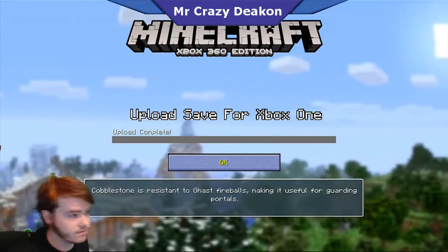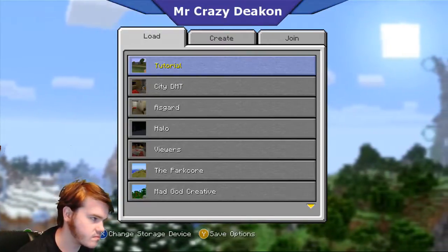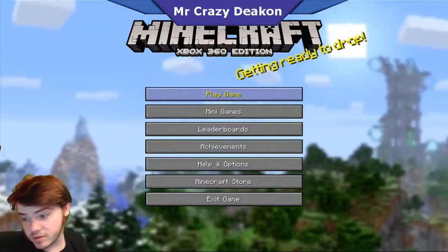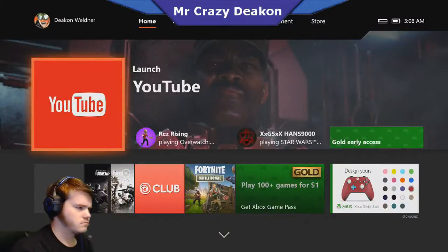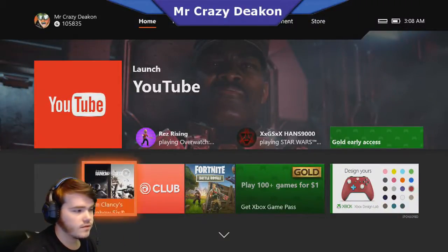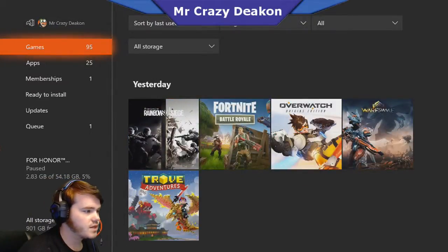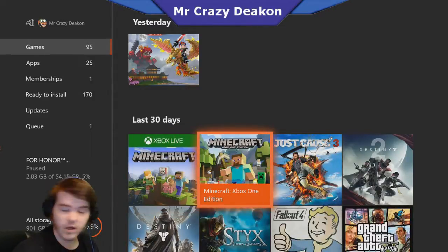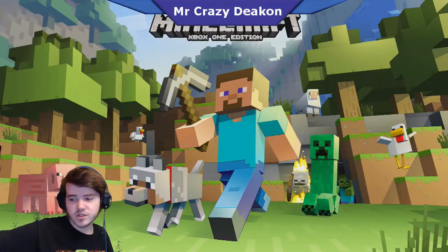When the upload is complete you're good to go - you can only upload one at a time. Now we have to transfer over to Xbox One. I've signed on to Xbox One, go to games, and look up Minecraft Xbox One Edition or Minecraft PlayStation 4 Edition - I believe it works the same way. Now we just have to wait until it loads up.